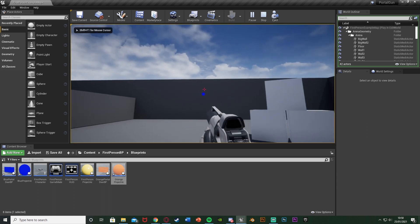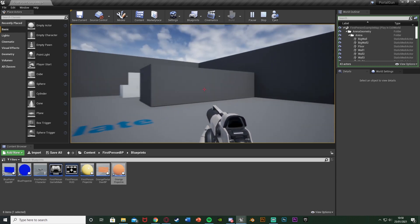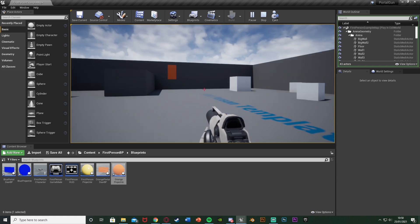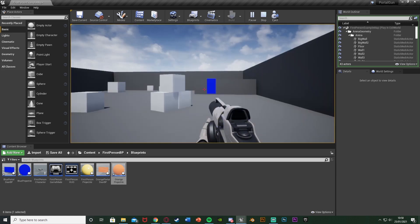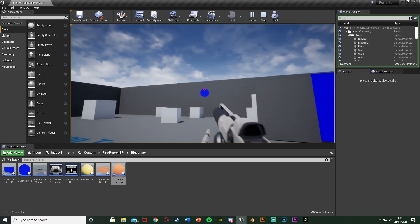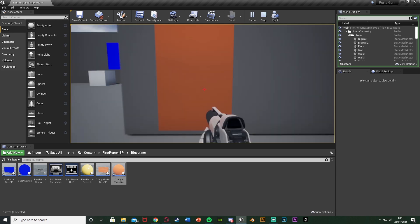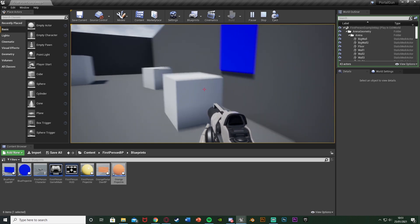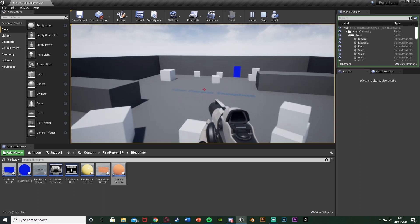So I think that'll be it for this video. We've set up two different portals and two different projectiles — left mouse button and right mouse button to spawn blue and orange portals, just like the portal gun from the game Portal. They spawn the correct portals and we can use them to teleport through as well. Thanks so much for watching, I hope you enjoyed and found it helpful — make sure to like and subscribe, and I'll see you in the next one.